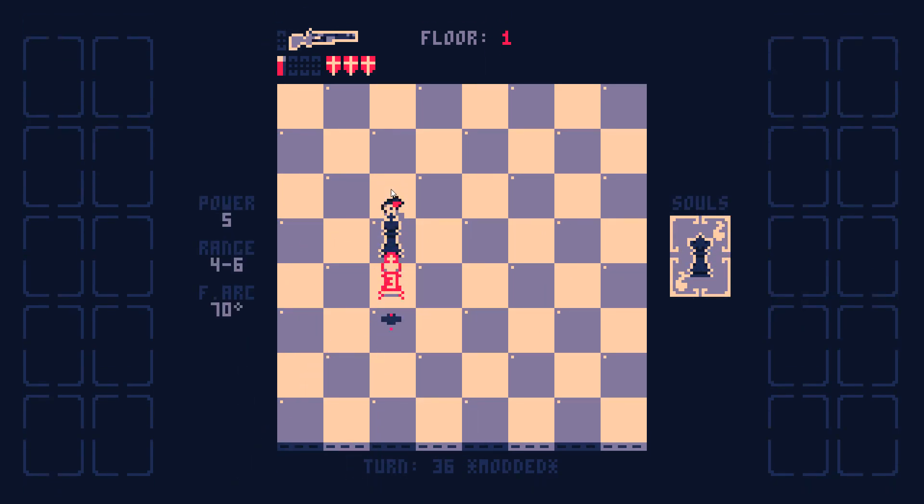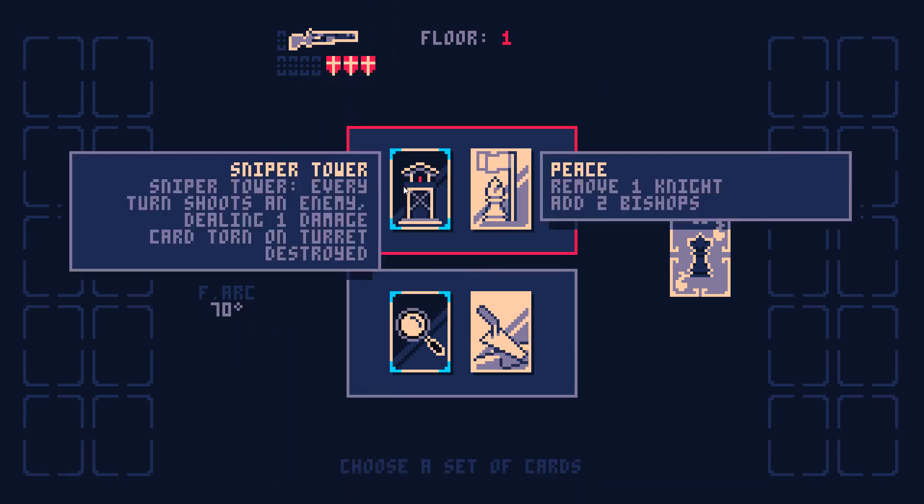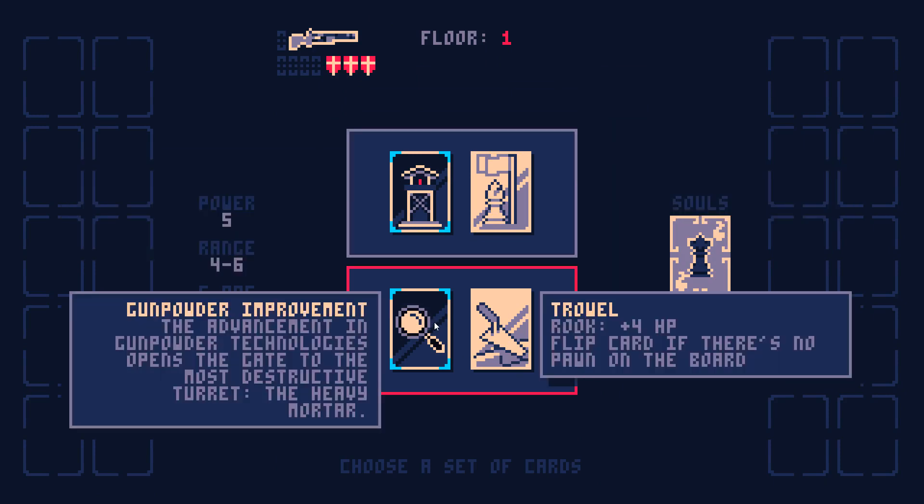The Ammunition Depot — I guess it's like a conditional benefit, right? But most of the other turrets just do damage. What is this? Advancement and gunpowder technologies — opens the gate to the most destructive turret, the Heavy Mortar. Okay, so this card does nothing, but you unlock the Heavy Mortar.